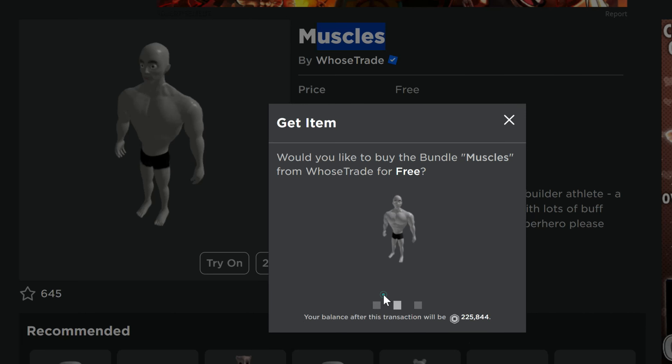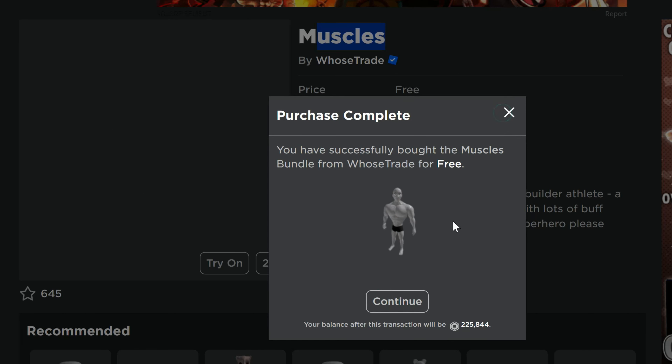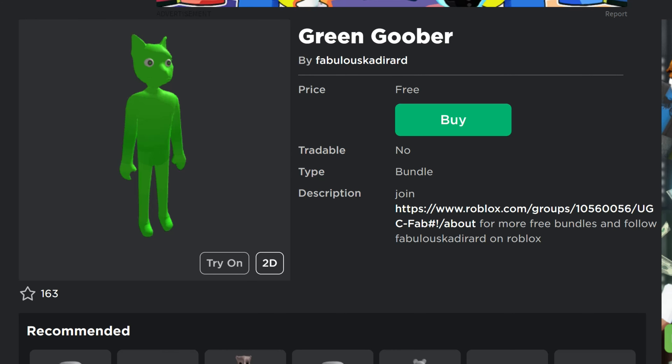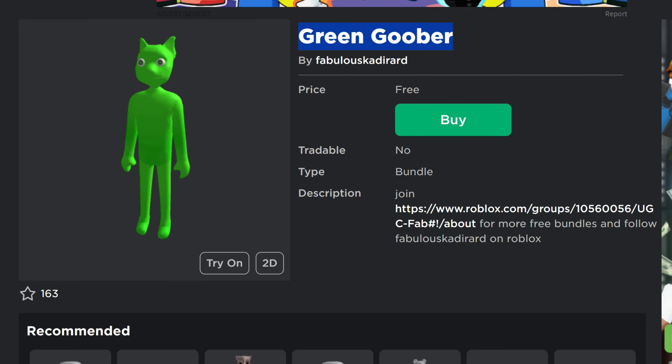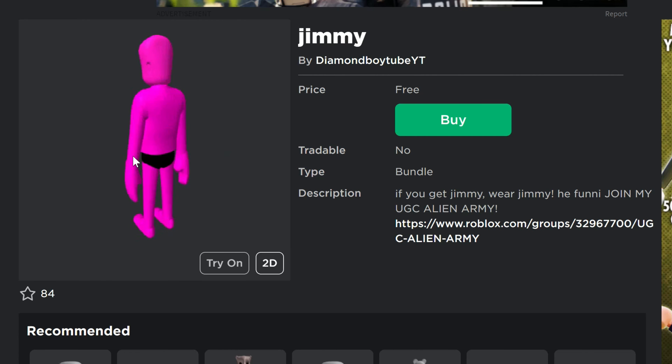That's another free item that you guys can get, linked in the description of the video. Next one: Green Goober — a weird, weird looking sort of alien thing with pointy ears. I don't know, man. Some of these bundles are just weird.